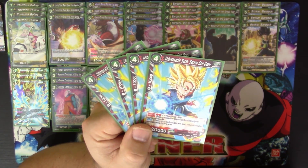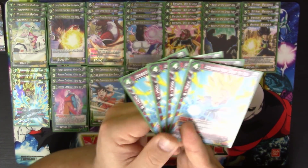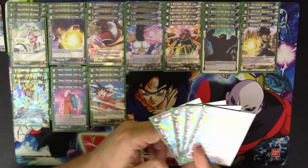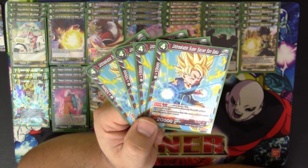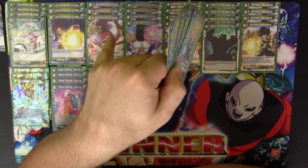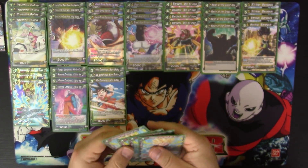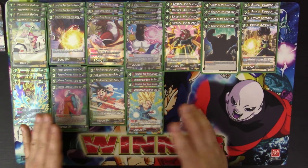We have four copies of Unbreakable Super Saiyan Son Goku, which essentially gives you another super combo set. Because Absolute Defense Great Ape King Vegeta has a permanent that reduces all Saiyan card combo costs by one, this card — which costs one and gives 10,000 power — becomes free, and when this card combos you draw a card. So with that permanent out it's zero cost, plus 10,000, and draw a card. It's like having eight super combo cards once King Vegeta is on board.